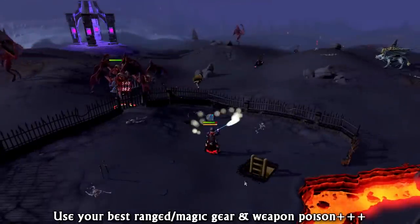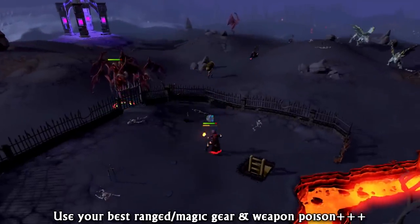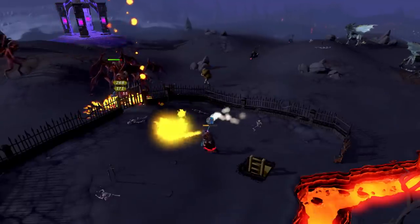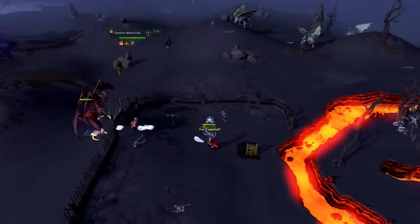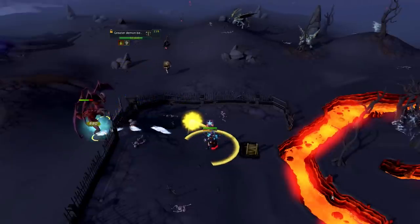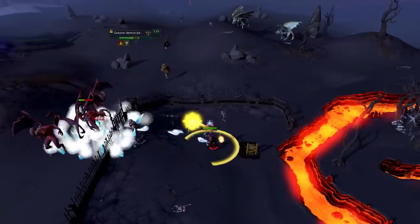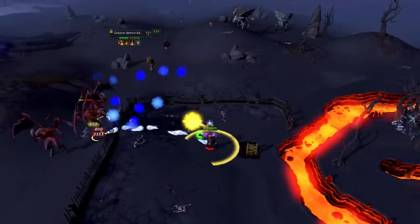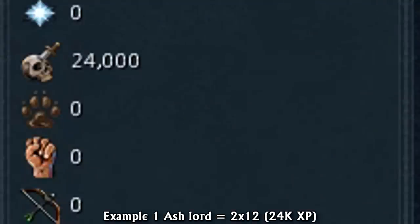As for gear, simply use the highest level ranged or magic gear you have available, and don't forget to use your auras like supreme runic accuracy or maniacal, as higher accuracy means more damage against these demon ash lords and berserkers. If you want to increase experience output, you can use a scrimshaw of sacrifice to gain 50% more experience at the cost of your drops, which really aren't worth much anyway. These monsters should be done for experience only, so use a scrimshaw of sacrifice to maximize gains. You can also stack a 50% XP bomb with the scrimshaw to gain 100% more experience.